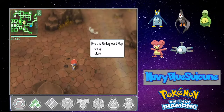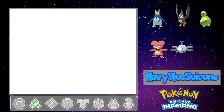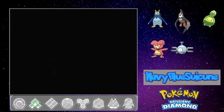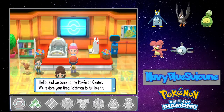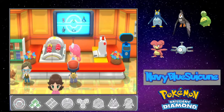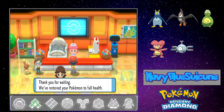Now that we've gotten what we came here for, let's go back up. We got our fifth party member. Hello Nurse Joy — please fix up my friends, including my newly acquired one. As always, much thanks.